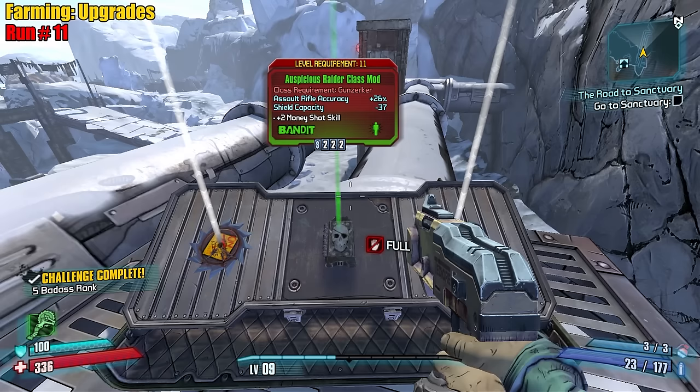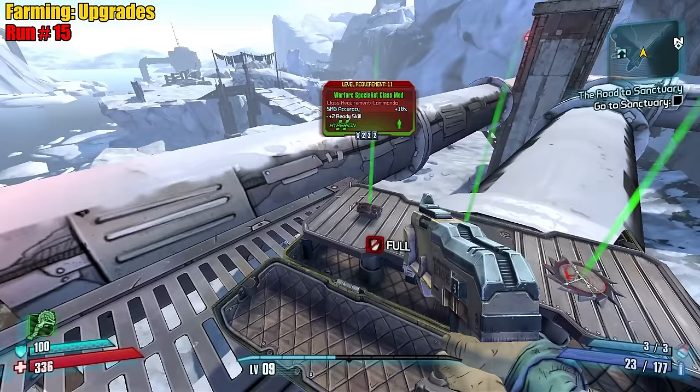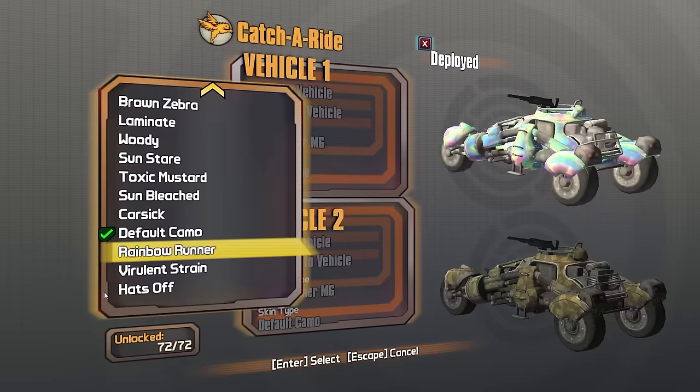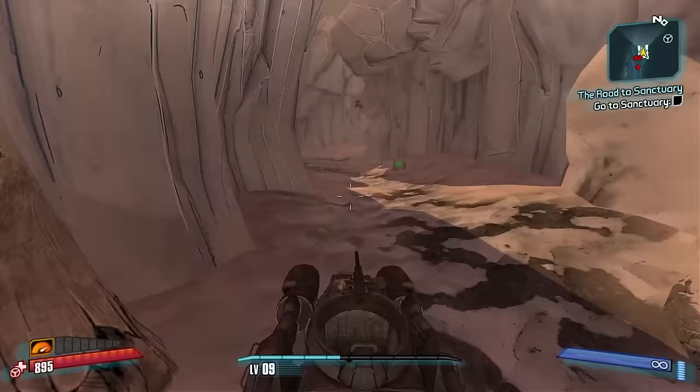Yeah, we'll take that. Do early Money Shot for Sal - dang, so sad. All right, moving on. We got a pistol and SMG out of it, we're good. We could farm the Road to Sanctuary mission for a green Tediore shotgun. Considering we didn't get one from this farm, maybe I'll do that. What's our Tediore skin? Let's do granite - I feel like granite feels Tediore in a way.